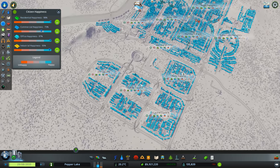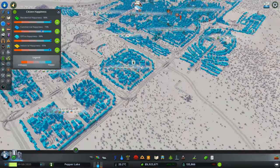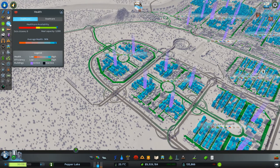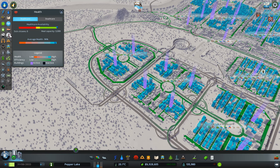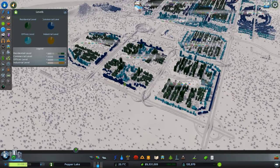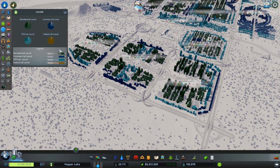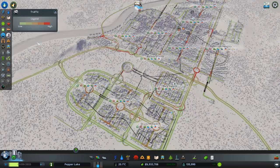Let's check out our happiness — hey, everybody is pretty happy, apart from some of the commercial people. But we can deal with that. Health and death care is fine. Cemetery usage is filling up, but we can deal with that. This one — whether they're going to upgrade or not — they'll upgrade when they want to. Not worried about that.